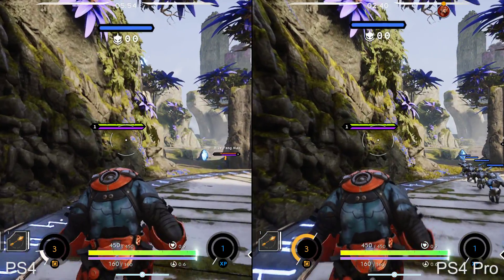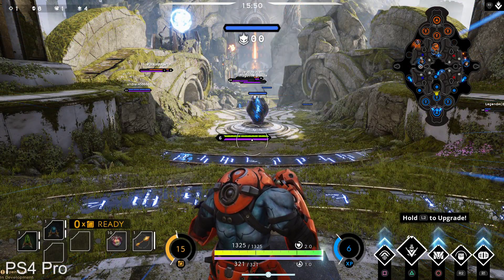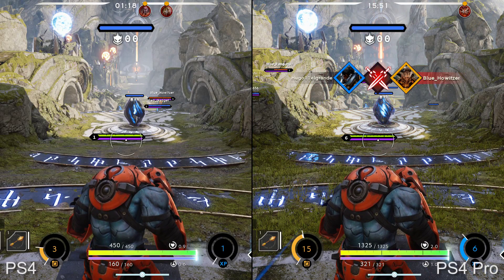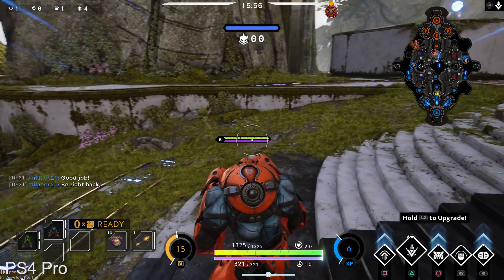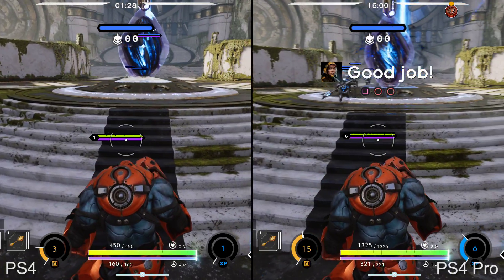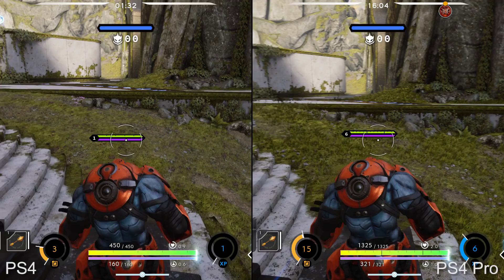The level of detail has also been increased in other areas beyond just resolution. For one, the game features increased foliage — Epic Games are using procedurally generated grass which deploys foliage in random patterns across the environment. Going back to the base PS4 game, the worlds do feel somewhat more barren in comparison. It's a nice upgrade and it's one that is clearly visible right from the off.